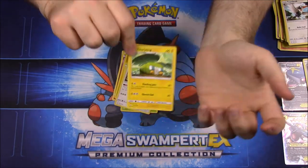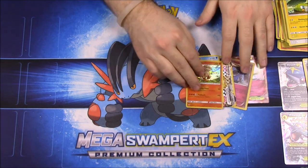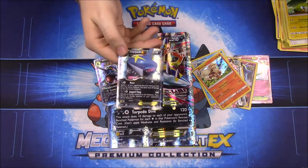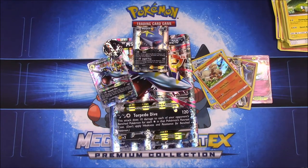Herdier and Charjabug round out our cards. We did get a couple more cards to add to our pile from this box. That's going to be it for this unboxing of the Mega Sharpedo EX Premium Collection — with the giant oversized card, Mega Sharpedo EX, Sharpedo EX, the coin, and the pin. If you enjoyed, please leave a thumbs up, comment your favorite card below, and hit the subscribe button to see more!